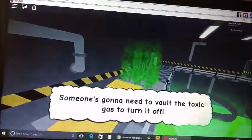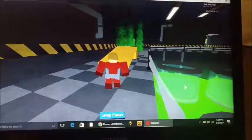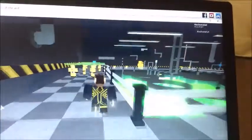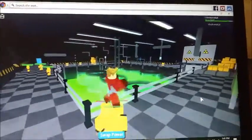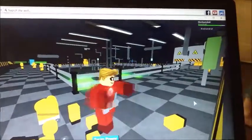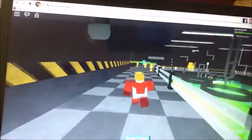Press E. Someone's going to need to bolt the toxic gas to turn it off. Oh, I know what this is. Alright, I'll be right back guys. I gotta do this again. Welcome back. Get out of the spotty room. Perfect. I had to jump over that ramp. Foxy is my mortal nemesis. That was my son James, because I guess Foxy is his mortal nemesis. That's kind of funny.